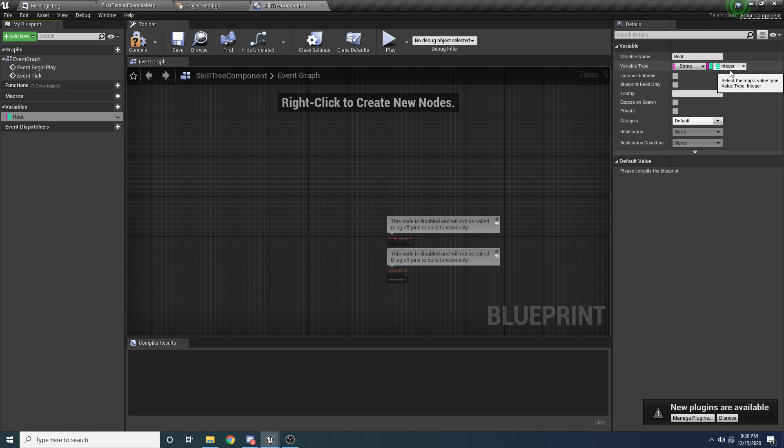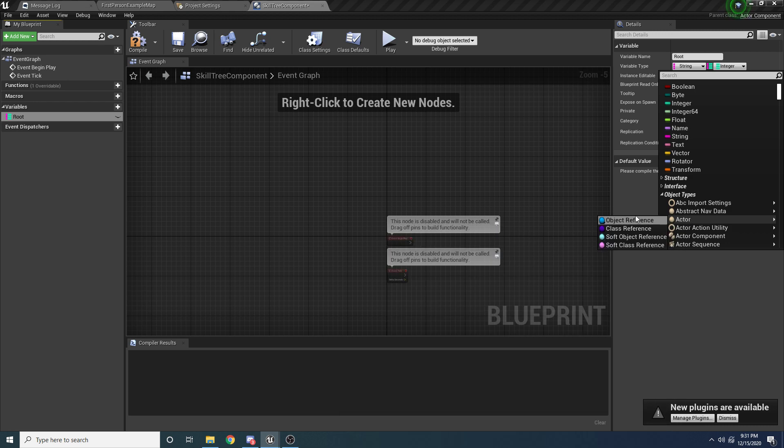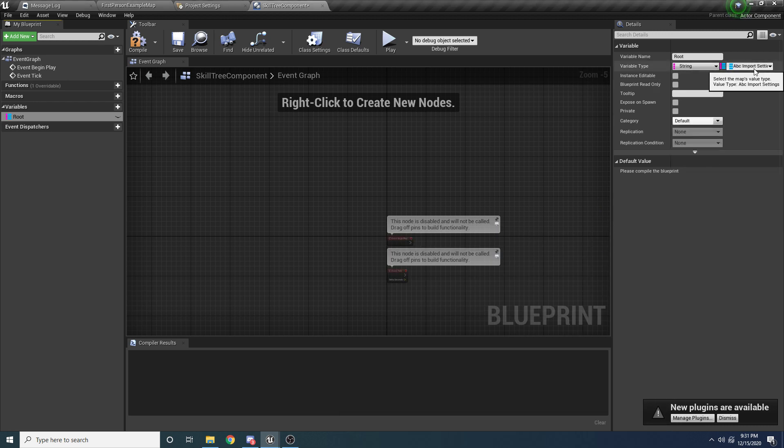What this is going to be is basically a dictionary that maps a string — which is the category like agility, damage, or health — to the actual skills. We need two things here because if you select an object type, you can't actually create an array of these inside of a map — it's just a limitation of blueprints. So in order to do that, we need to make a struct, and then inside of that struct we need to add an array.